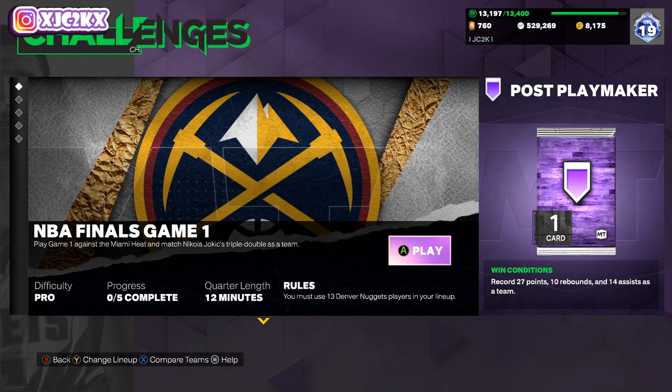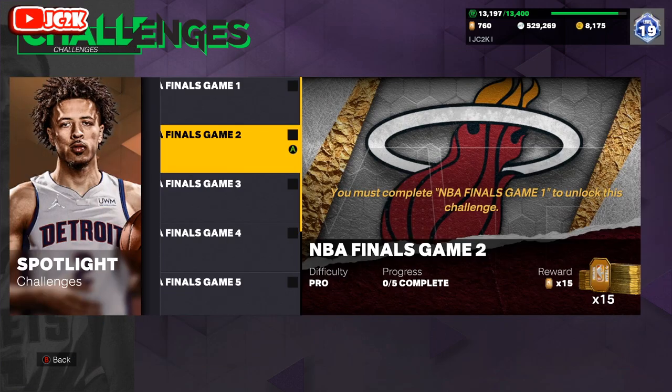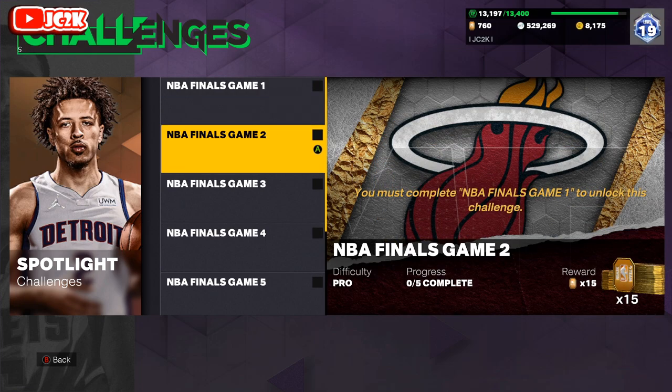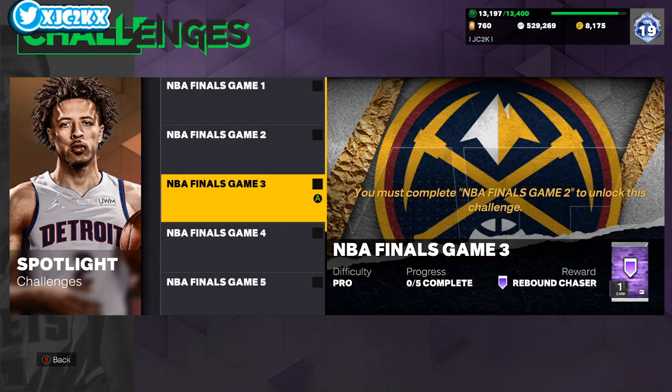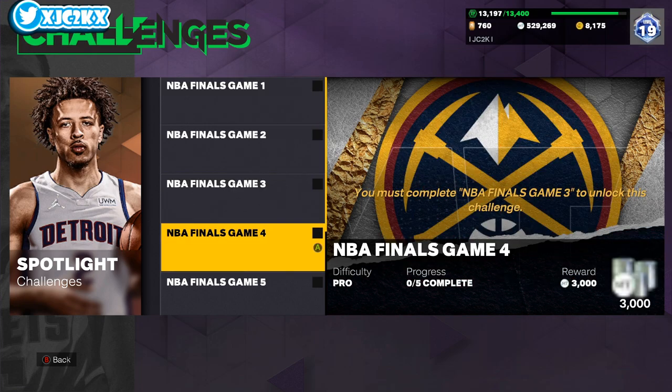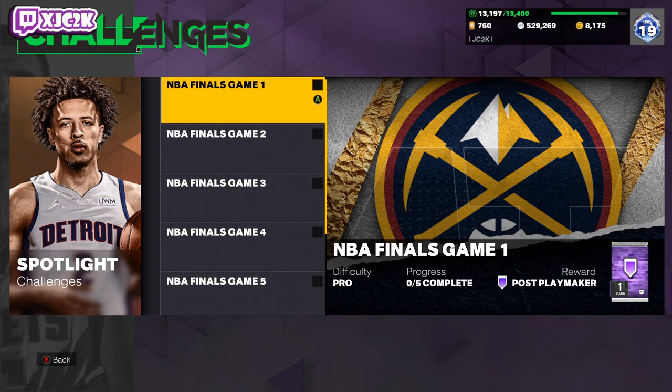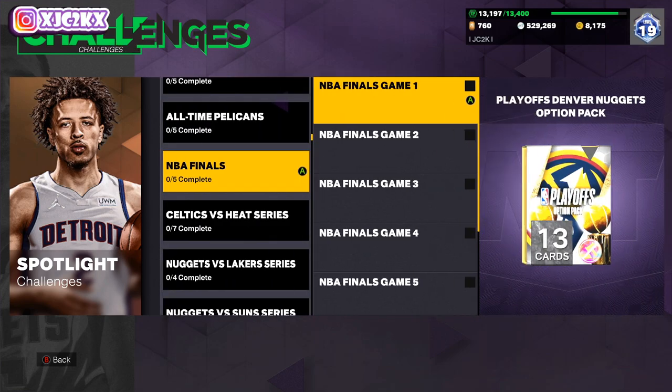The first game just requires 27 points, 10 rebounds, and 14 assists as a team, then the game ends — nice and fast. The rewards include 15 tokens, a Hall of Fame Playmaker badge, 3,000 MT, and a Hall of Fame reward badge pack — so three free Hall of Fame badges, some tokens, some MT, plus the playoff Nuggets option pack. That basically means you can get two free Dark Matter cards for just a little grinding — one from the locker code and one from the Spotlight Challenges.